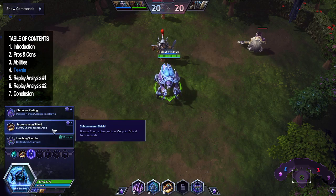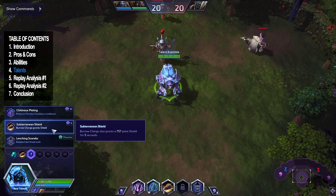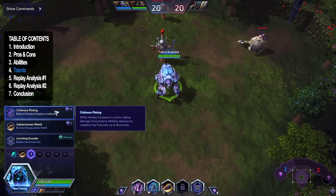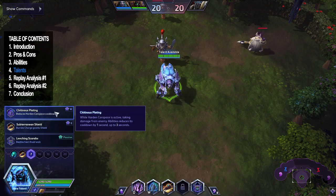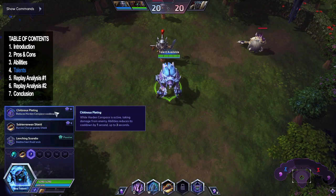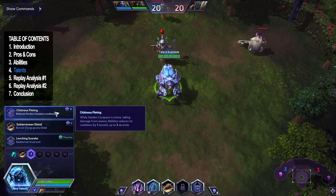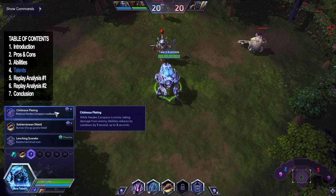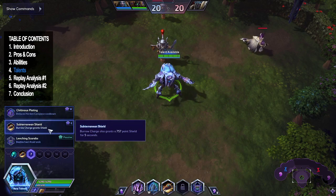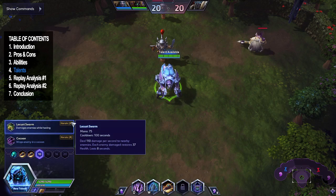At level 7, there are two choices. The E shield gives you a strong HP shield for five seconds after Burrow Charge ends. The only time I'd take the W talent instead is if they have a lot of random poke — it's really good against Lunara because her poison auto-attacks will keep proccing it. But generally I like the E shield at level 7, so we'll go with that.